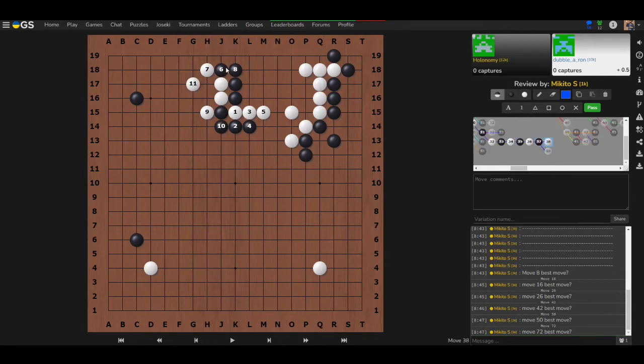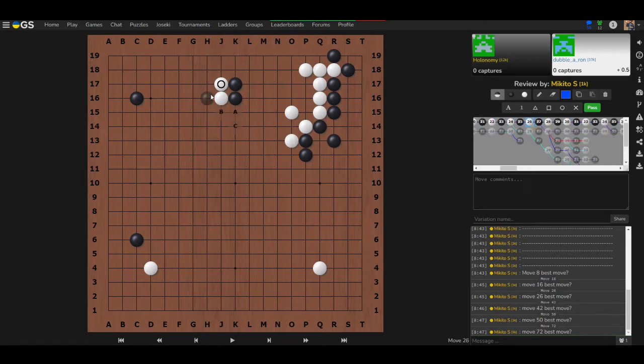Black now has to try and live, and it looks very dicey. It's the same exact shape as the earlier position, but the outcome is different depending on the strength of the surrounding wall. In the first case on the third line, you can kill the stones easily; here, white has so much strength that leaving a cutting point is dangerous.